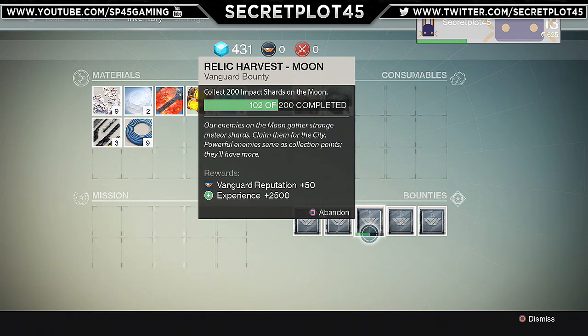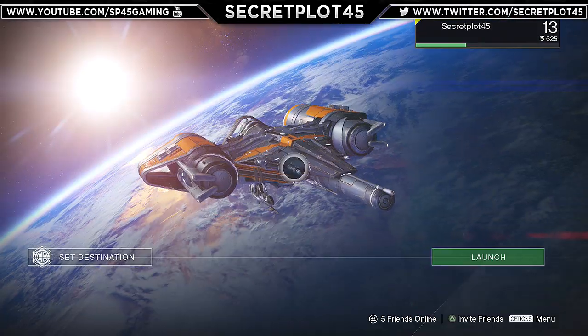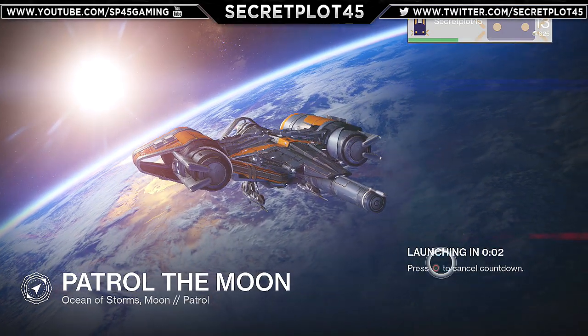Like for example, mine was get two hundred impact shards on the moon or whatever. Just get one, so you have to go and kill a bunch of enemies over and over. You want to go to where the bounty tells you — so for me it was the moon — and start killing all the random mobs that spawn.